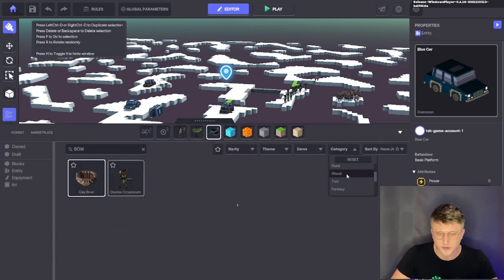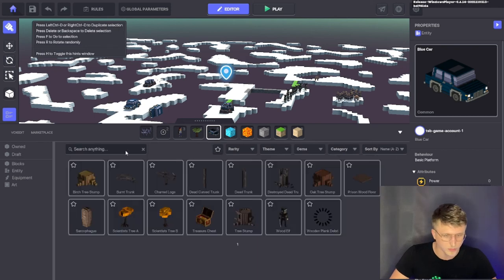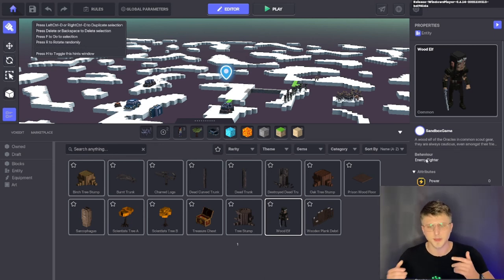There are different categories to select whatever you want to add. I think we can add like a school on a cloud, quite possibly. You can go to marketplace to purchase stuff for your map as well. Let's add an oak tree stump and then the wood elf. The behavior is one of the key things whenever you're adding anything directly into the game itself, because that basically tells you if they're going to attack you, if they're going to fight for you, etc.